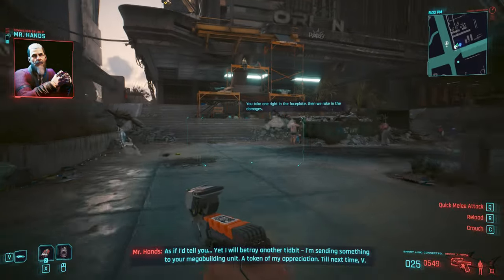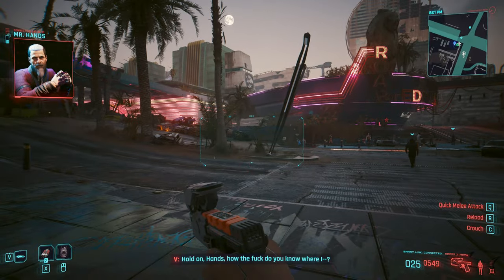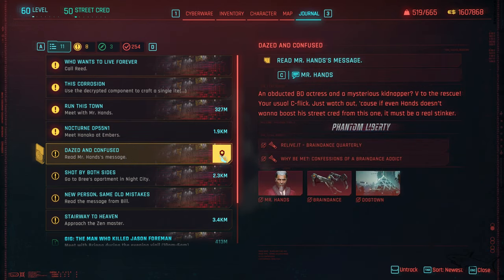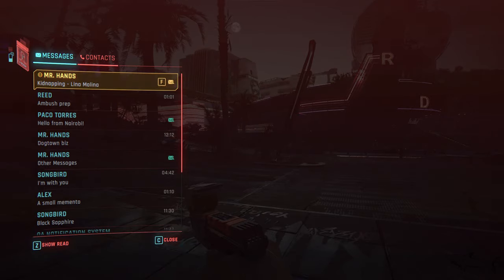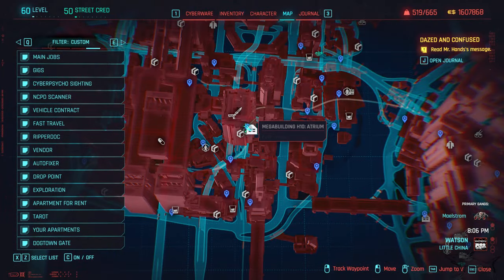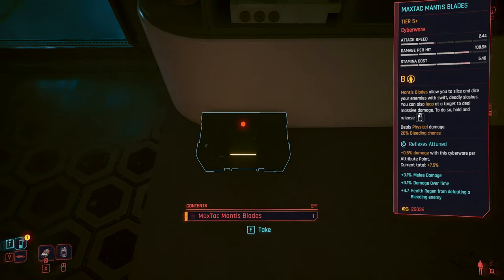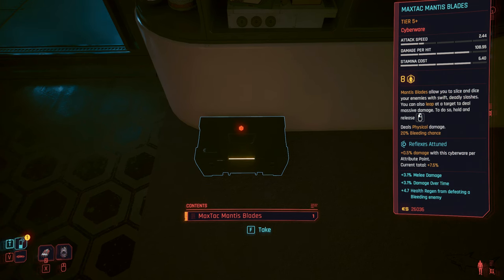At the end of the campaign, whether you decide to kill Songbird or save her, you want to get a phone call like I just did here, along with a message. That message is going to tell you to go to your apartment, where something has been left for you by Mr. Hands. Go to the apartment and check the chest. If you don't find something in the chest, some players report it's bugged — just try saving and loading to fix that.